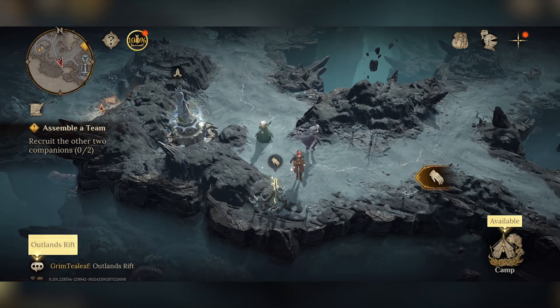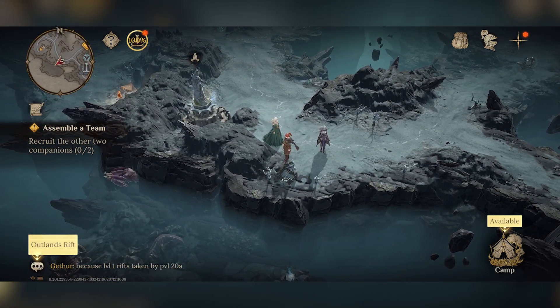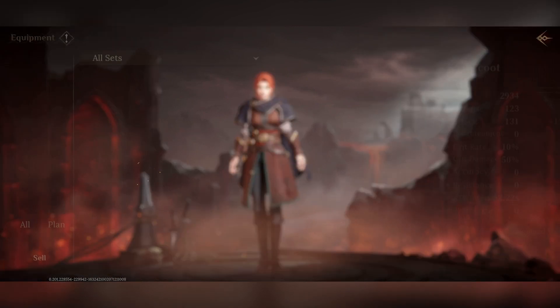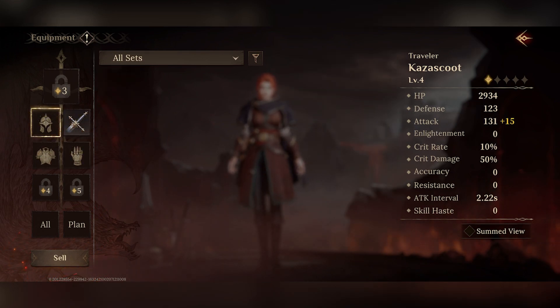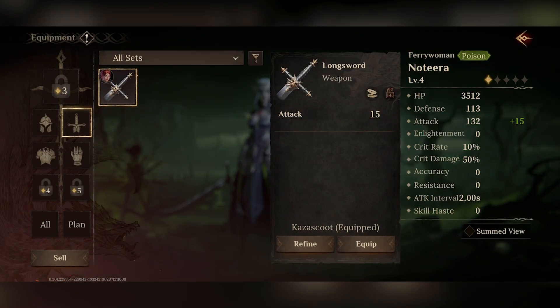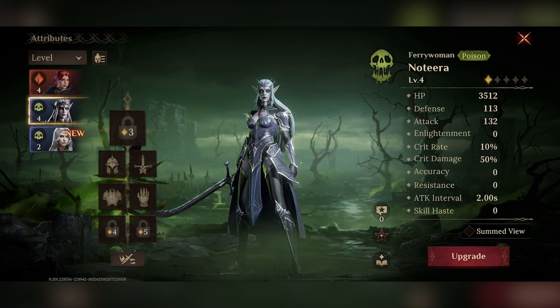We need to recruit the other two companions, but I just want to show you - we can pick up loot, so I'm going to tap on the screen right there. Let's go to equipment and equip this new long sword. By clicking on the sword we can equip the long sword. Do we have anything else in our inventory? No, not yet - no worries. But now we have this long sword, an extra 15 to attack, which will be really helpful.